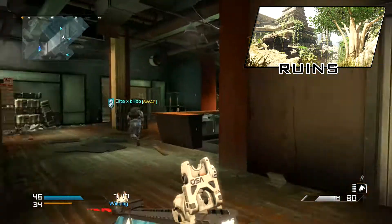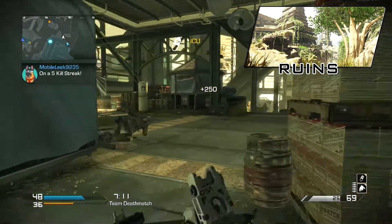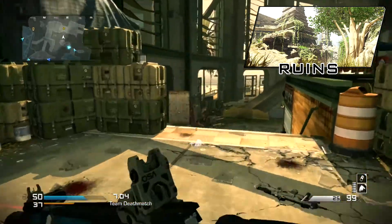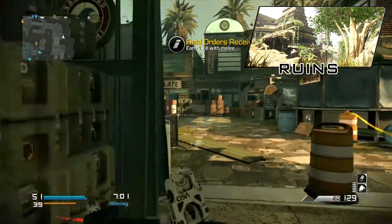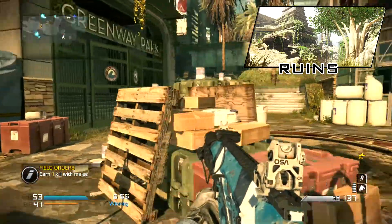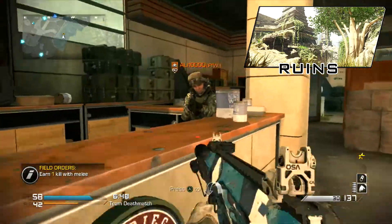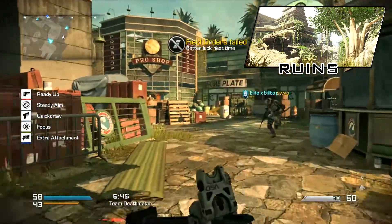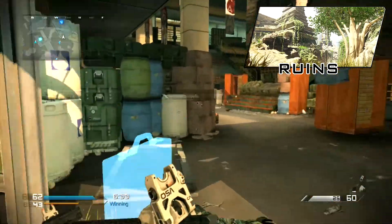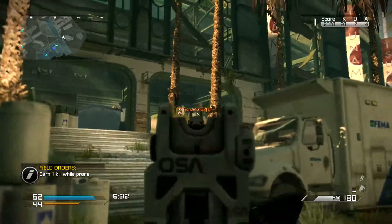This map blends versatility with different types of flank routes, giving it a multi-story look, so you've got two different height levels to flank around. It looks like it's overgrown and I think when you get a KEM-type thing, it might set off the volcano and start killing the other team. The ghillie suit is probably what you want to use on this map because you can just blend in and not be seen at all.